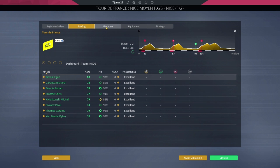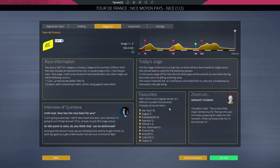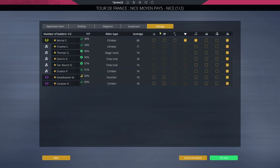Briefing, let's have a look. Magazine, today's stage. Favourites - Kwiatkowski from our team. Zoom on Geraint Thomas. This is one of the major rendezvous for Thomas this year. He's been preparing for weeks for this moment. I'll bet my house that he's in the final top 10 - is anybody going to tell him that I'm the one who's controlling him? Then equipment, and then strategy. I quite like this. Take part in sprints for best climber and points, ride for the stage, ride for the overall standings, attack, follow attacks, do not attack. Should we go for Carapaz for the climb and Kwiatkowski for points? Why not?